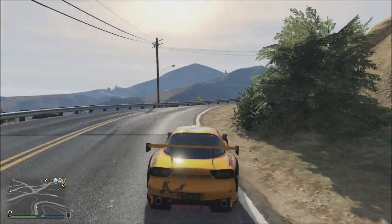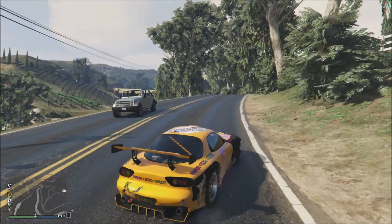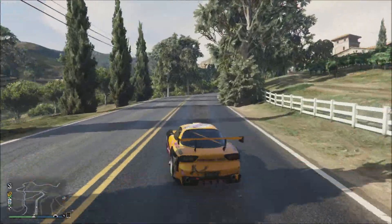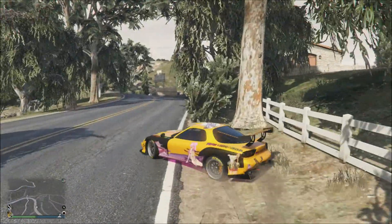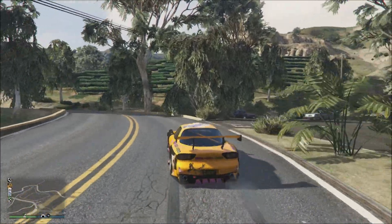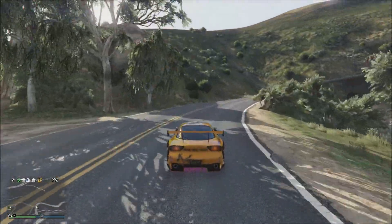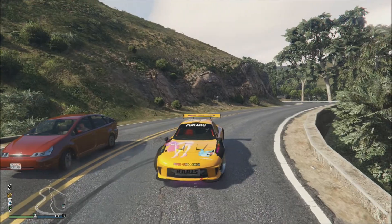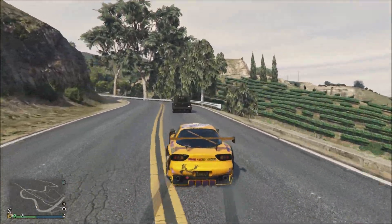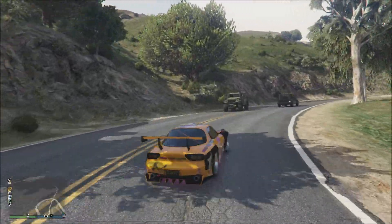If you guys are interested I can make a top 5 drifting locations in GTA 5 video. It's pretty straightforward — just look on the map for curvy roads. Leave some locations and recommendations in the comments for the best spots to drift, and also what you find is the best car for drifting and the best method — whether it's not using low grip tires or using the e-brake. I find if you use the e-brake a lot with the low grip tires you're just sliding ridiculously everywhere and it's impossible to control. If you're a pro drifter, leave some suggestions in the comments to help us all improve.